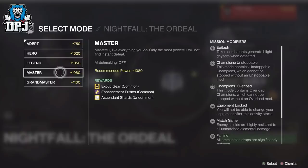He messaged me at this late late hour in the UK — 2:30am — stating that Master Nightfall is bugged. How is it bugged? Its recommended level is 750.